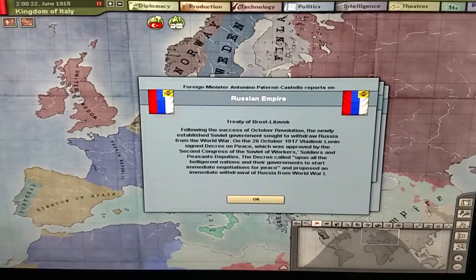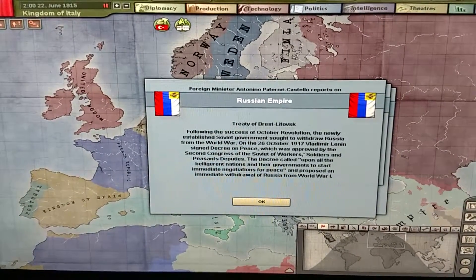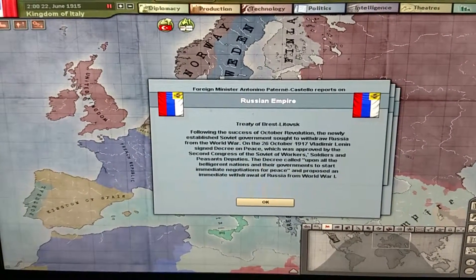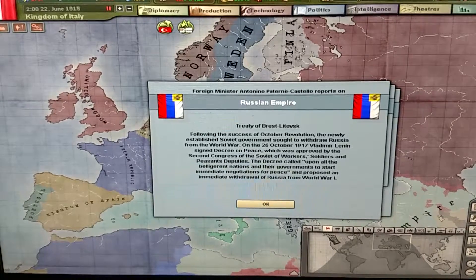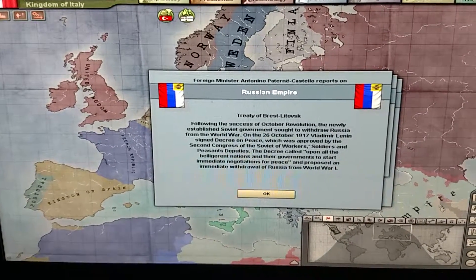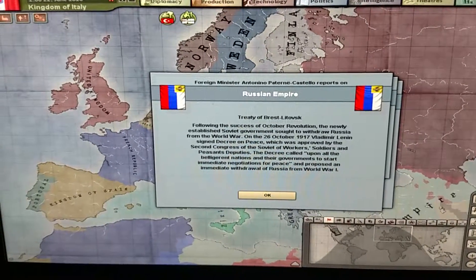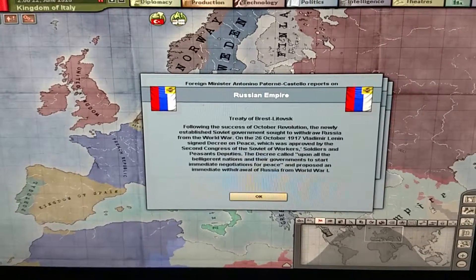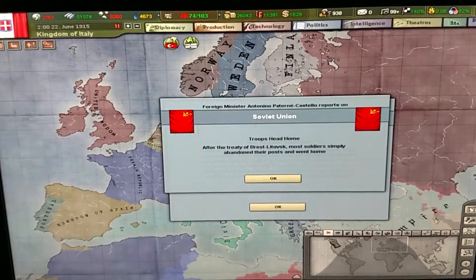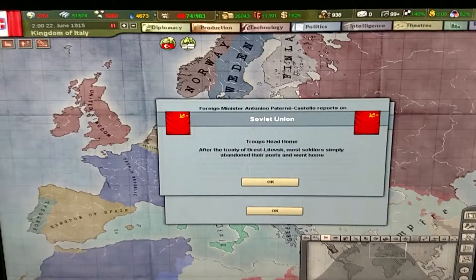Following the success of the October Revolution, the newly established Soviet government sought to withdraw Russia from the World War. On the 26th of October 1917, Vladimir Lenin signed the decree on peace, which was approved by the 2nd Congress of the Soviet of Workers, Soldiers, and Peasants deputies. The decree called upon all belligerent nations to start immediate negotiations for peace and proposed an immediate withdrawal of Russia from the First World War. After the Treaty of Brest-Litovsk, most soldiers simply abandoned their post and went home.